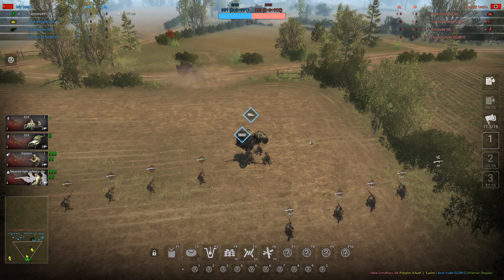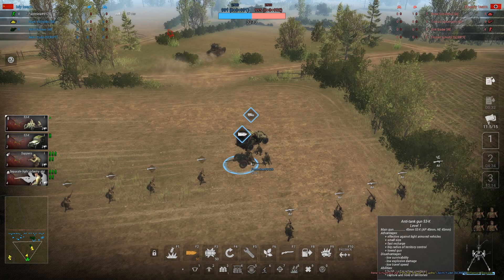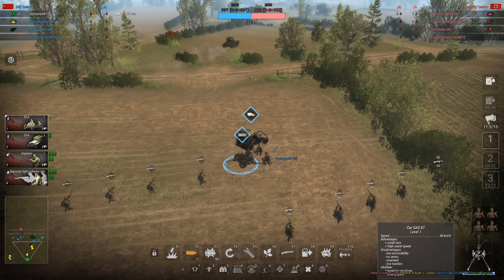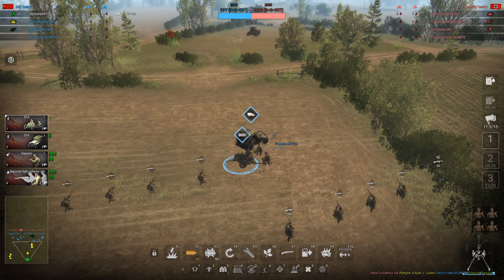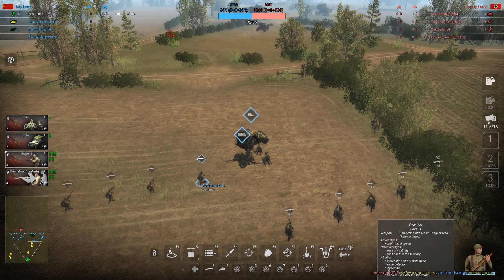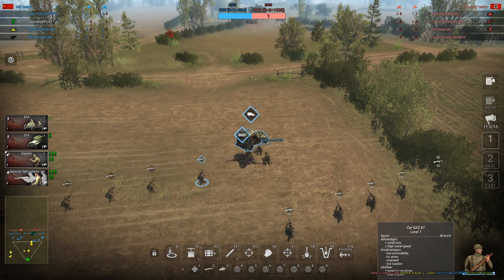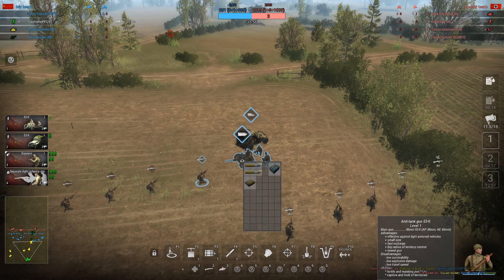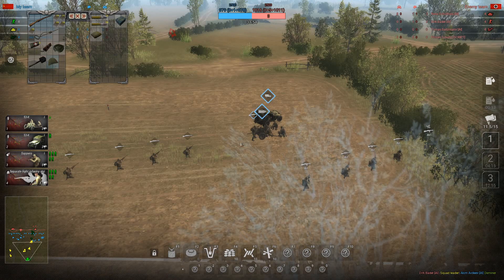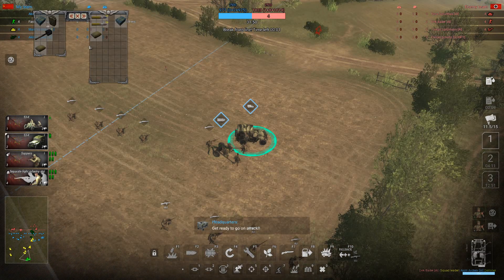Some extra info on the inventory system: this pack gun — if I hit X I do not get the eye icon and I cannot inspect and transfer items from other units. However, I can use this D-miner and transfer items to and from this pack gun. Also, I can do the same with this truck — I can hit X and I can open the inventory of this AT gun.